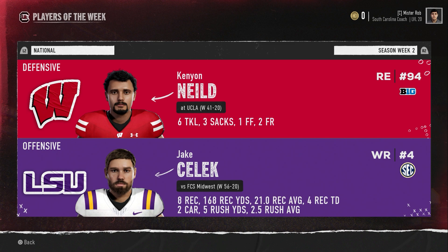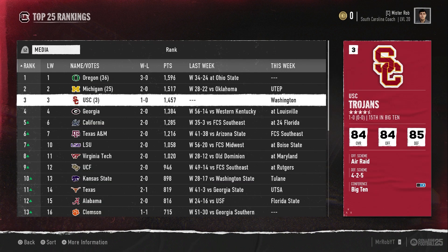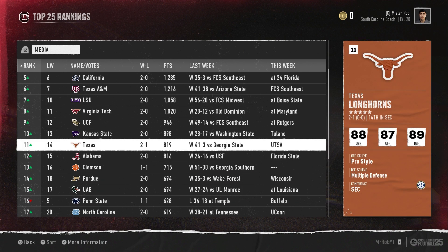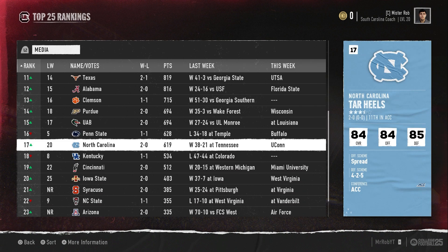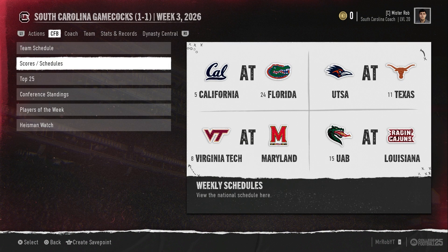Here are your players of the week. Kenyon from the Wisconsin Badgers had three sacks, a forced fumble, and two fumble recoveries against UCLA. Jake Selick with a big game — eight catches for 168 yards and four scores as a receiver. Which means we both know the SEC players of the week were Selick and Curry. Here are your rankings in the top 25 — not much change at the top except Ohio State getting dropped down. Penn State lost at home, Kentucky as well, NC State — everybody else looks to move up. And some new teams are joining the ranks, including Miami, who just got the big win over us.